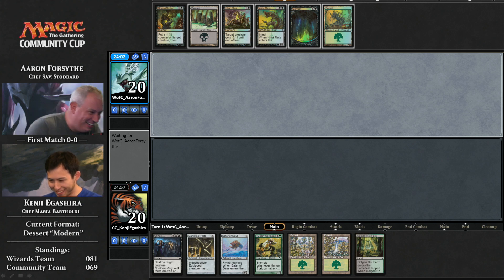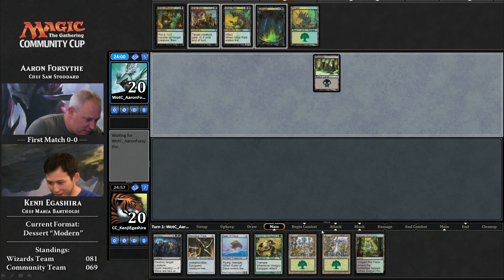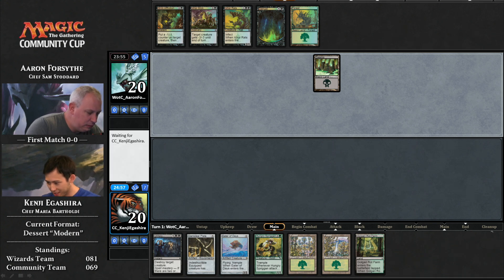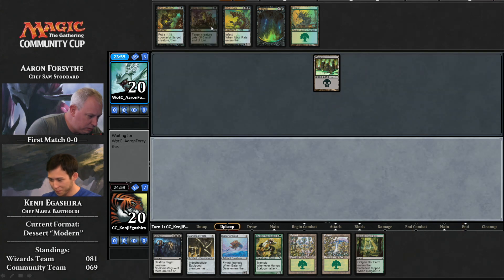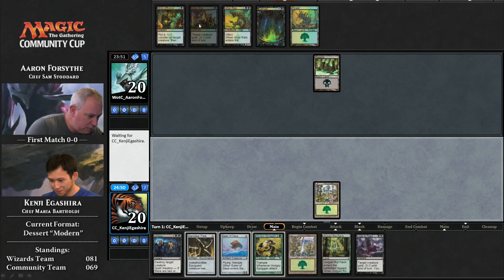Unholy Hunger — something I'm feeling right now. Hungry Spriggan. This might actually be a very difficult deck to commentate on. So to be clear, they each had to choose a card around which to build. For the community team, it's Hungry Spriggan. For the Wizards team, they chose Glistening Oil.